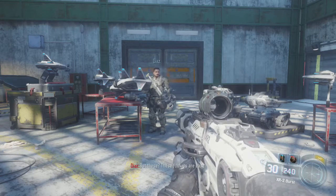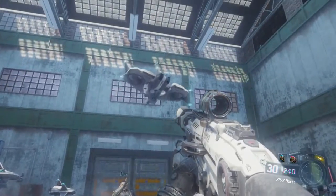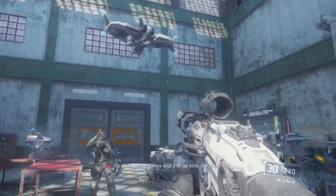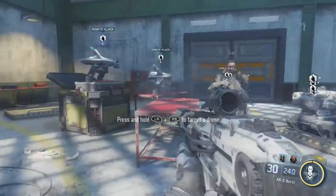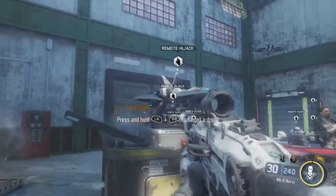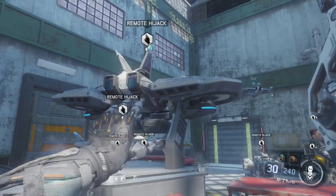You'll notice that there are two types of drones. This thing that Diaz, the character in front of me, is picking up right now. And then these little kind of tank things that roll around — do not choose the tank things. Instead, choose one of the drones like this one here. These are talons and this is what you're going to need to use.